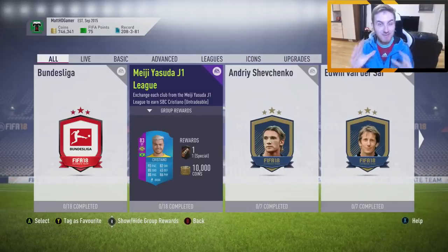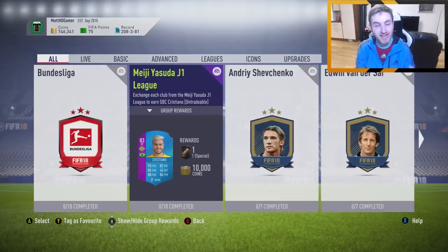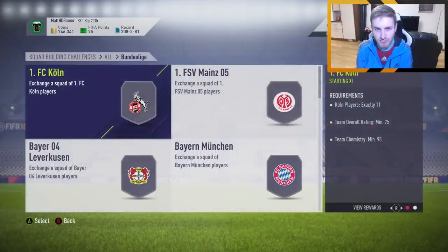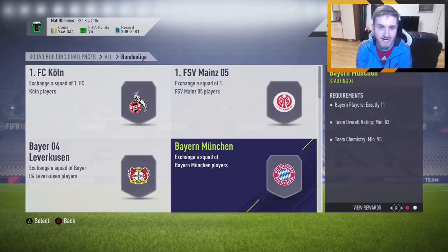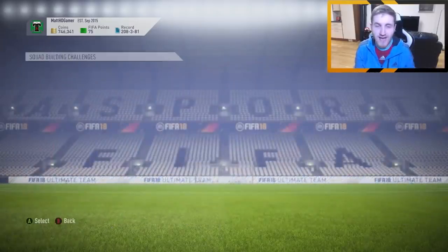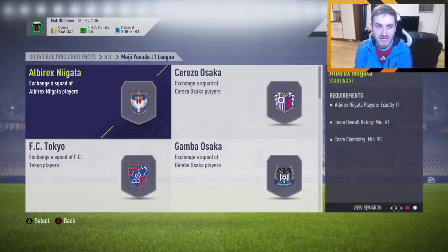Hey guys, as you can see there is a brand new 93-pace, 83 overall rating striker Cristiano from the new SBC. What a card! If you want to see me review this card tomorrow, leave a like. There is also a 91-rated Tiago. That one is going to be pretty expensive. However, if you've got any players from the Meiji Yasuda J1 League, they could be sold right now for some profit. 18 teams in the J League, so let's just get into it right now.